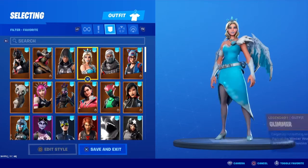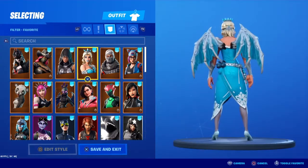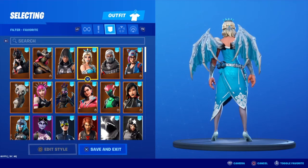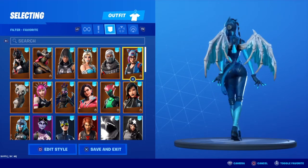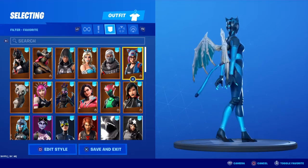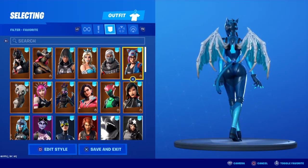The skins I have for her back bling are, of course, Glimmer. I use this combo a lot too. The wings are a little bulky — they're probably one of the biggest wings in the game besides the Arc Wings. And then the next one I have is the blue Lynx. She doesn't have any white on her really, but I still really like this combo a lot.